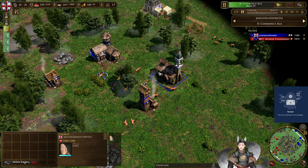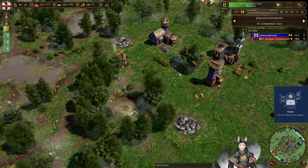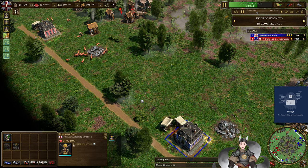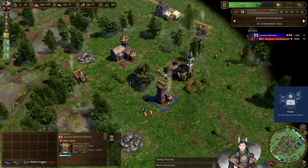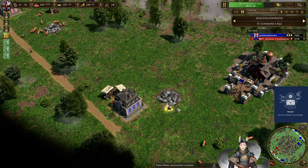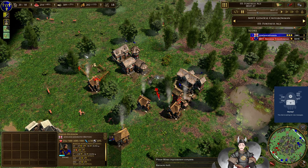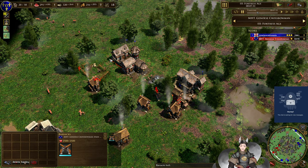The church is not complete — is he going to go for any church research at the moment? Doesn't appear to be. Blacker mines improvement complete. Now we've got the French fort up. He's going to go for industrial — he's going to turtle this hard. A stable is being planted on the field, and he does have a barracks on the field.